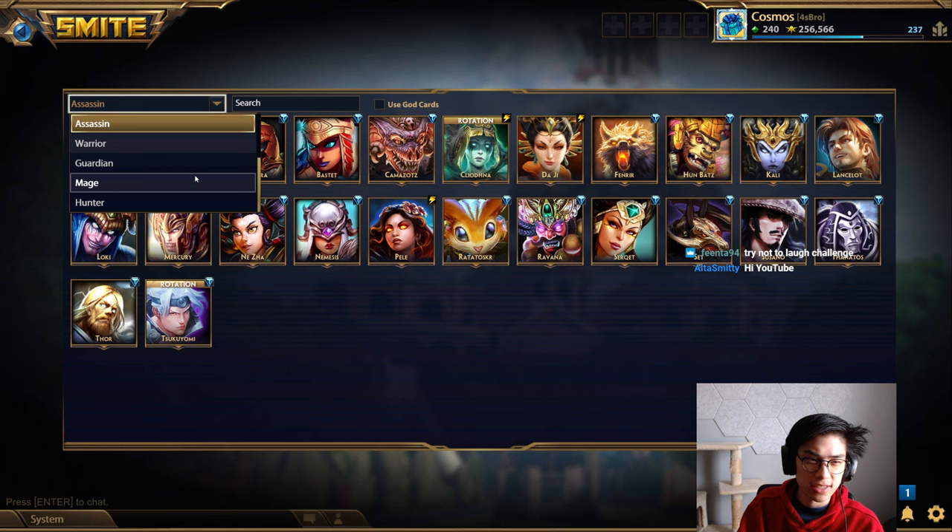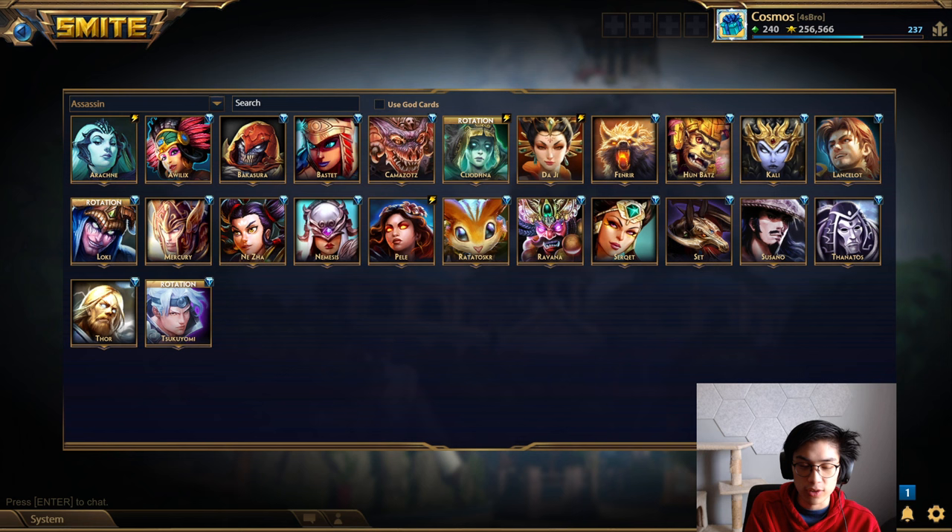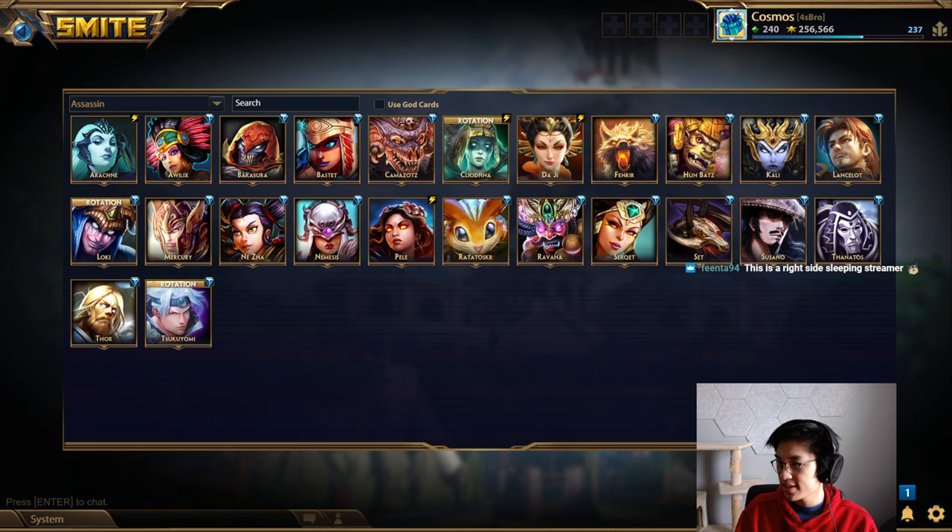We had three classes left to go: Assassins, Mages, and Guardians. It's been a little while since I did the last one. I've been trying to whittle down the builds that I'm actually confident in and think are meta-relevant and good to share with you guys. It's taken a little longer than I hoped, but I finally made it to a good spot with these Assassins.